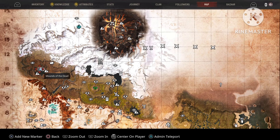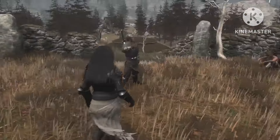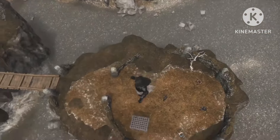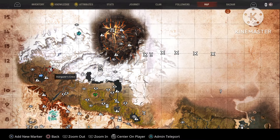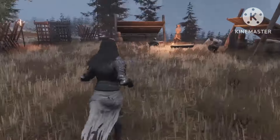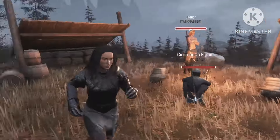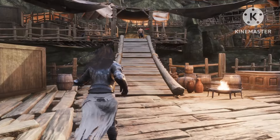Now we can move on to the Mounds of the Dead. The best one I found was right over here — at the moment it's also empty, but normally there's a thrall in there for you to pick up. Just come and grab this one when you're up here getting a berserker. Next is Stargazer's Crest, which is a small village on the outside of the Mounds of the Dead. There's another one over there for you, and I've been lucky once or twice and actually found the Lynxia in there, so it's a good idea to go there and check it out.